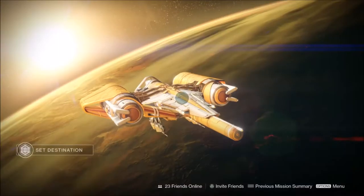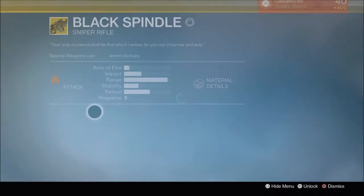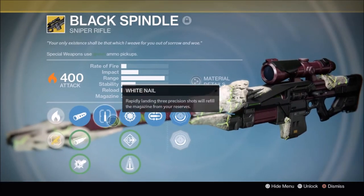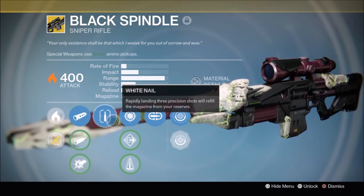Hey guys, today I'm going to be showing you how to get the Black Spindle Exotic Sniper Rifle. This thing is very useful for many raids, strikes, and other activities because it has a perk which makes it so that when you rapidly land three precision shots, it'll refill your mag.